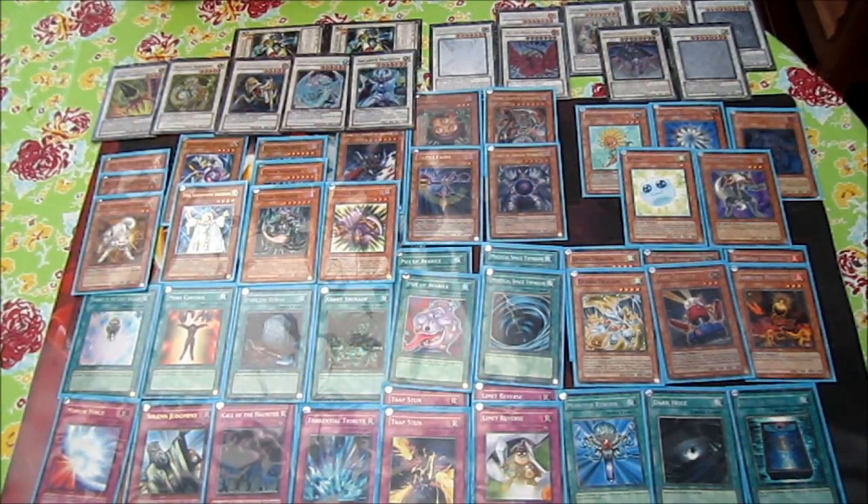Trap Stun works like Giant Trunade and it's chainable to Bottomless or any non-counter trap card — very good. You can also just use it before making your OTK, so that's very nice.